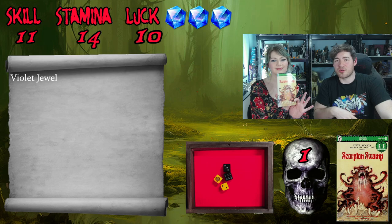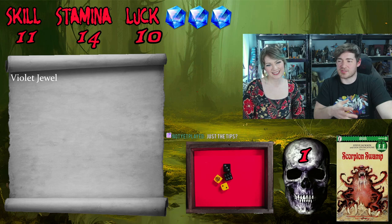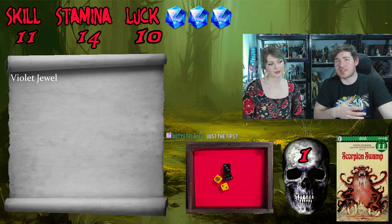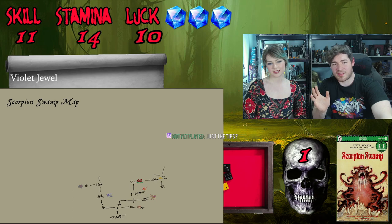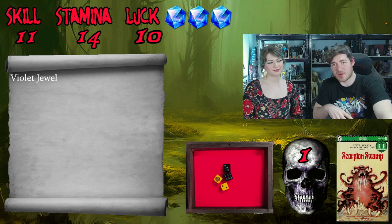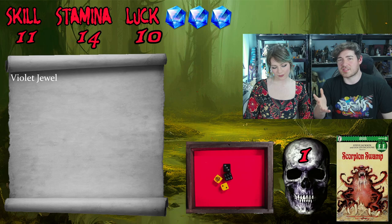Welcome back to part 2 of our playthrough of Fighting Fantasy: Scorpion Swamp. In the first part we were figuring out how this game works - the map is set into segments and sections where you can keep retreading ground and finding new things. We didn't get too far, but we have a map now that we've drawn from scratch and made clearer. We're continuing from page 53, section 8.